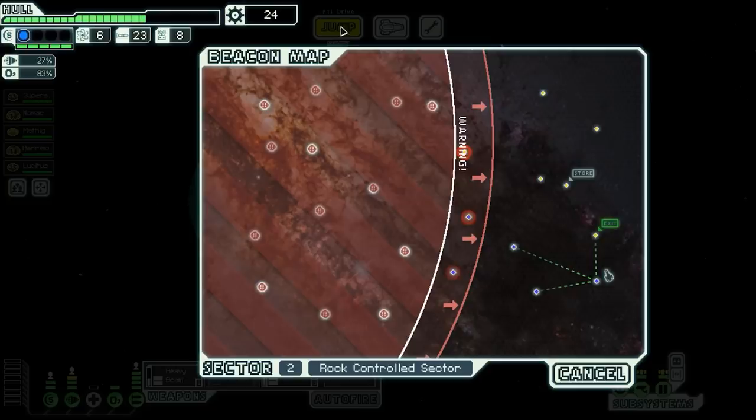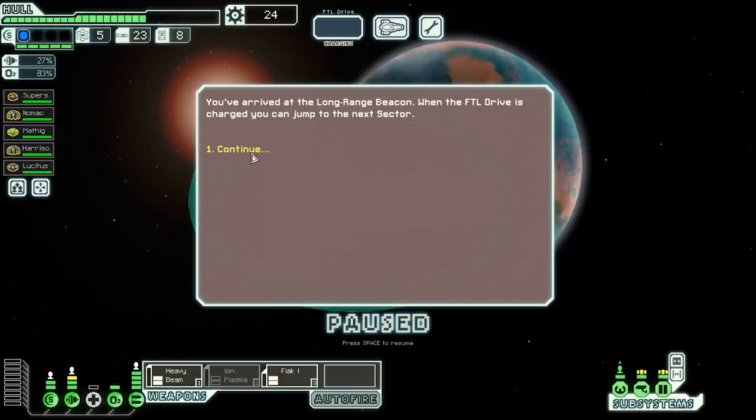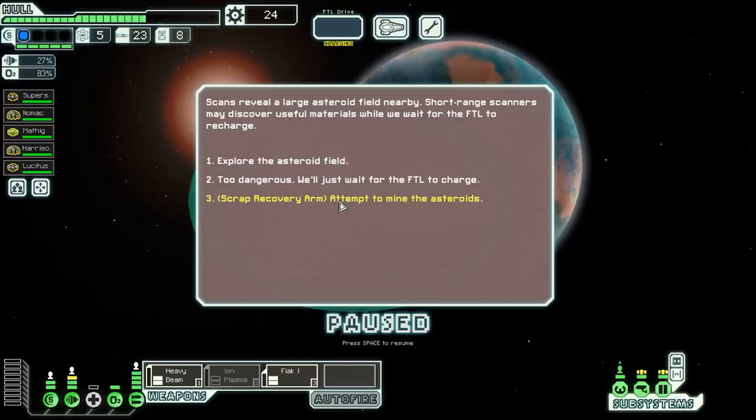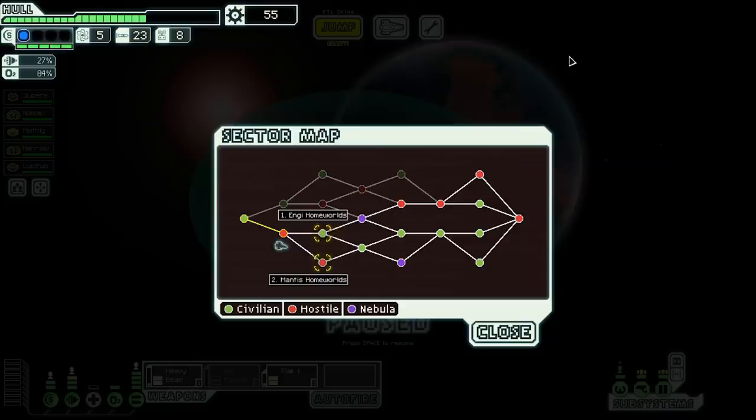We head toward the exit. We need a couple more weapon bars pretty soon and need another shield bar — usually by sector three I like to have shields level two, but we got delayed substantially. We mine some asteroids with the scrap recovery arm and get 29 more scrap. This is a very solid start. We could invest heavily in shields and raw DPS enemies in the next sector, or go for more defenses. Next time we'll decide between the Engi homeworlds — lots of friendly events — or the Mantis homeworlds — lots of combat. We go Engi: probably defensive. We go Mantis: probably offensive.